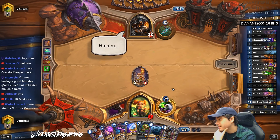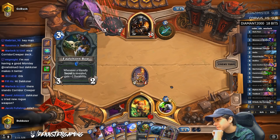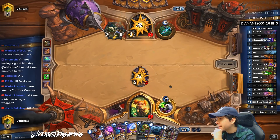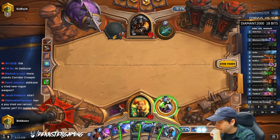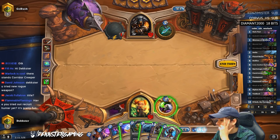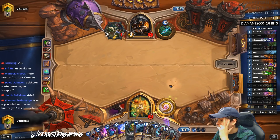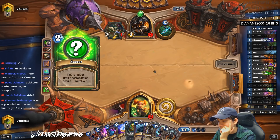There stands the Corridor Creeper — no man, there's no creeper. You tried the new rogue weapon? Yeah dude, it's a lot of fun. There's so many fun things to try out. There's just not enough time. I think we tap here, and next turn we're gonna coin out the Minari. I don't know if N'Zoth is really necessary here.